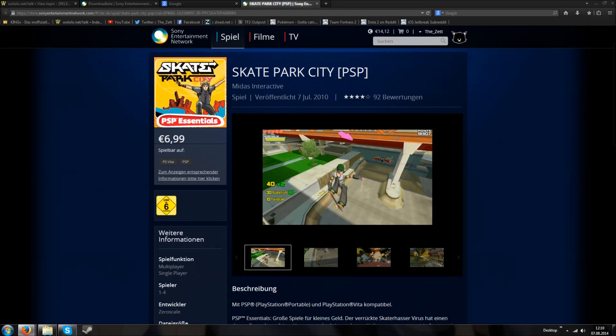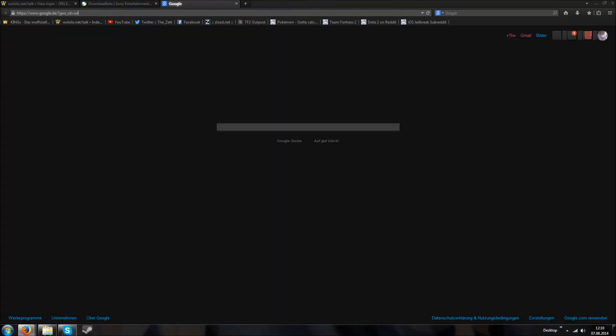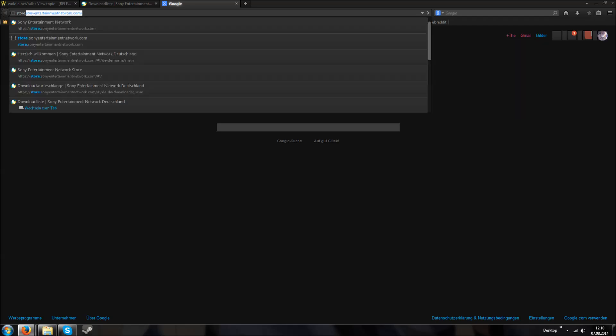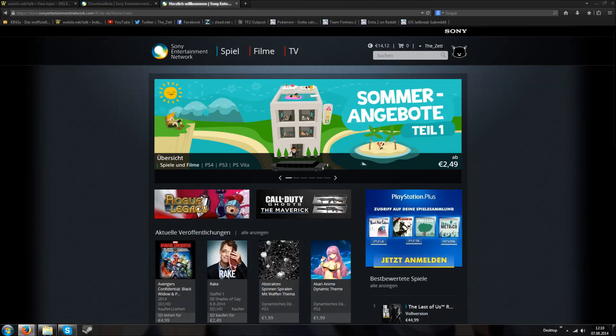As you can see, it's €6.99, it's compatible with the PS Vita and PSP and I did not buy it yet. I could buy it, but I will show you a little trick. You go to the website I'm currently at, which is store.sonyentertainmentnetwork.com. Depending on which language your PlayStation account has, this page will be in that specific language. Since my account is German, the page is in German.